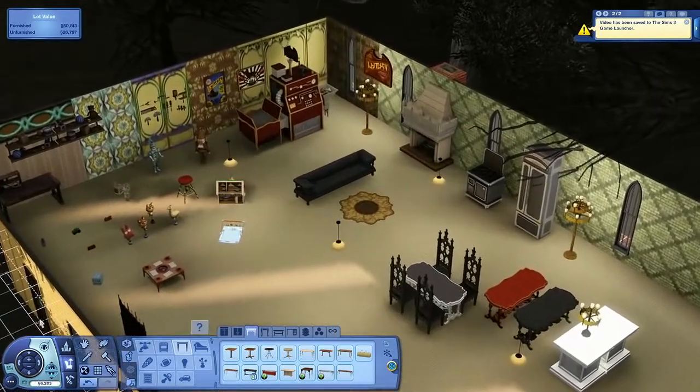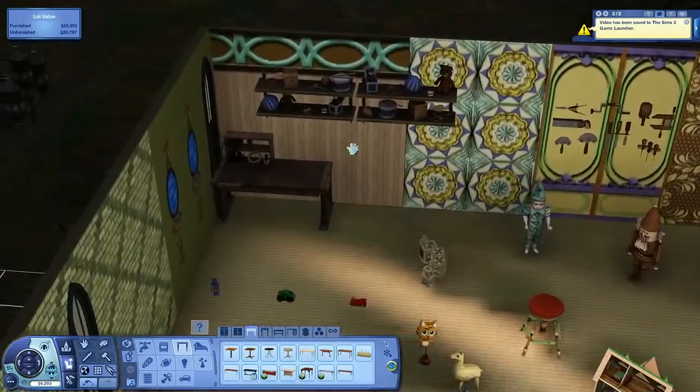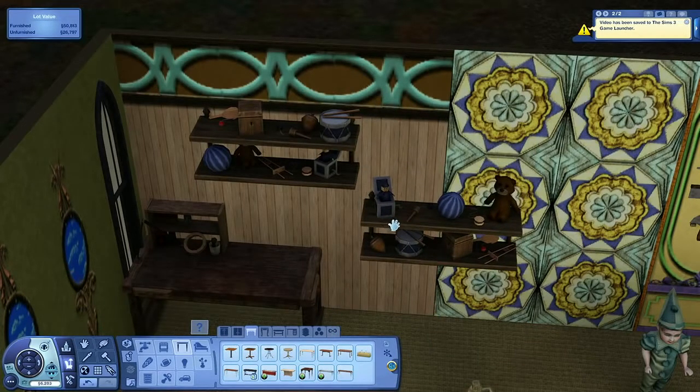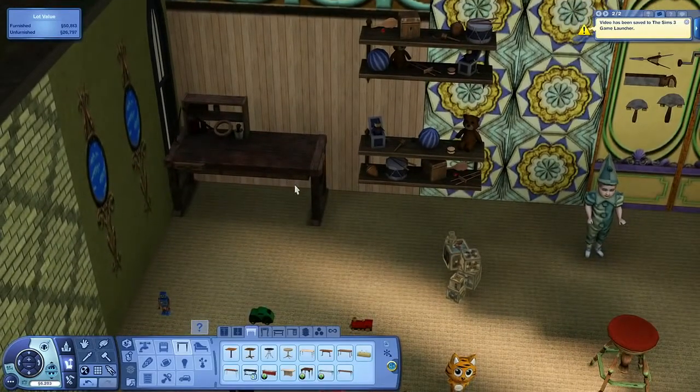Let's jump into the venue objects. We have these wall shelves here, including toys. There are two variations — you can see things are switched around. And like all of our other shelves, we do make them so they are stackable. You can pull another in and create your own customized wall shelf.